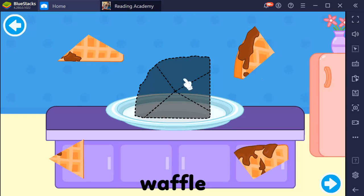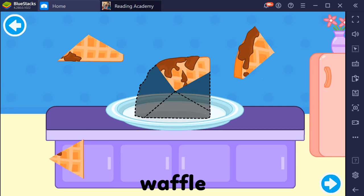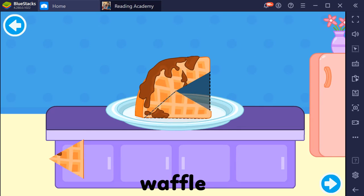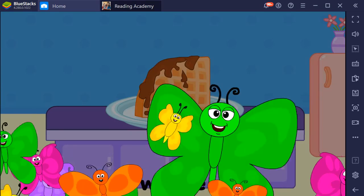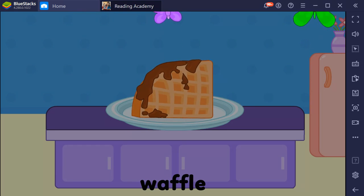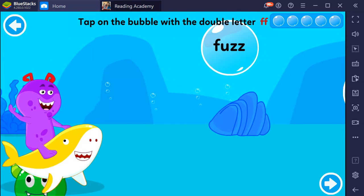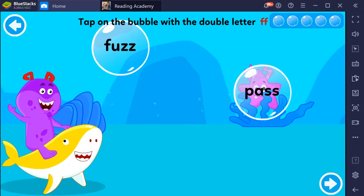Complete the puzzle. Waffle. Tap on the bubble with the double letter.